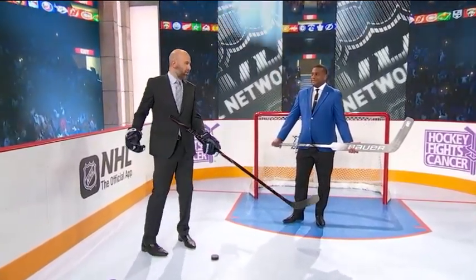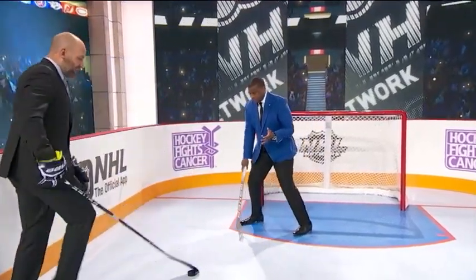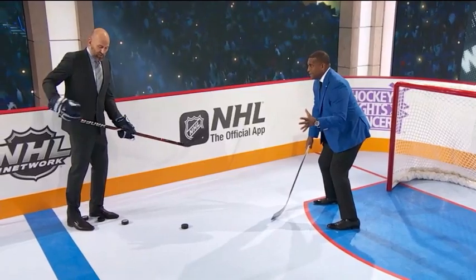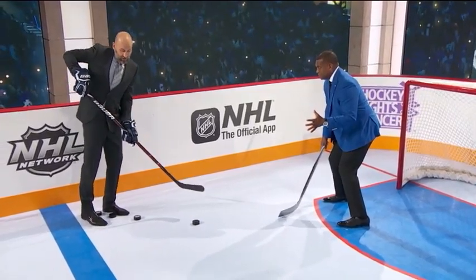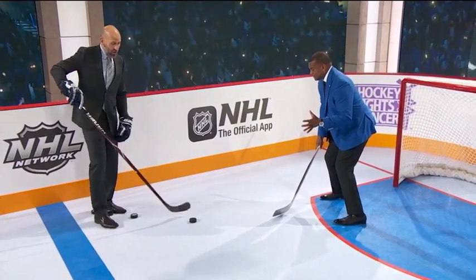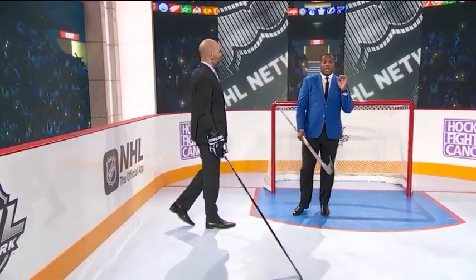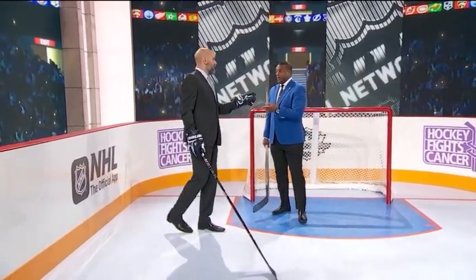Tanner Pearson is worrying about Ryan Suter coming in on the play. So he's got the puck right here and he sees Ryan Suter's stick coming up in the picture. He's looking there thinking, 'Let me secure this, now I'll make a move.' By the time he does it — too late, poke check is out of there. Great job by Dubnyk. Impeccable timing by Devin Dubnyk on that play.